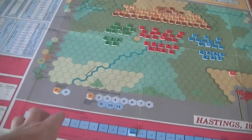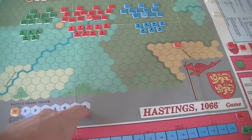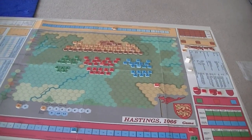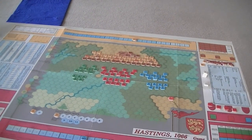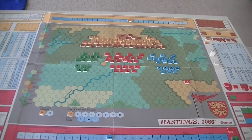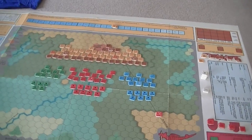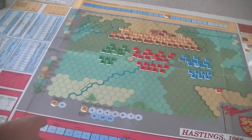The game is going to be played in two assault periods, which go for eight turns but can be extended. After the first assault period, the two armies kind of reform. The Saxons get another set of reinforcements coming in; the Normans do not.